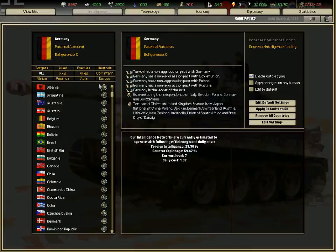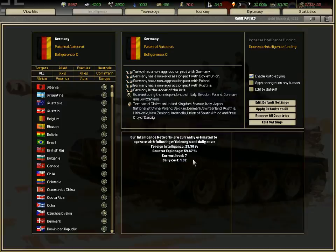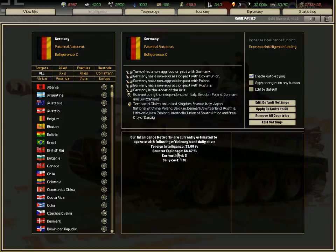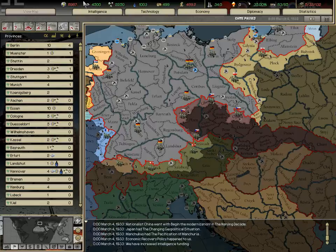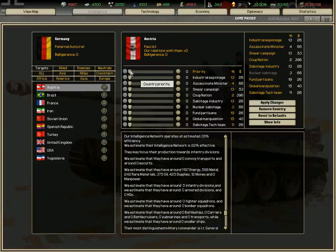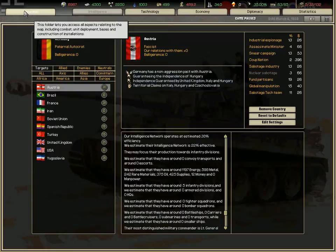This shows how many spies we have and in which country. The Spanish intelligence level is 7 — we can raise that. Raising it would increase foreign intelligence and counter-espionage but also the amount of money needed to sustain the espionage, and will increase the chances slightly of doing something against a certain country. In these settings for Austria you can change the country's priority and apply a smear campaign, so it will be done every time we can and have the money.